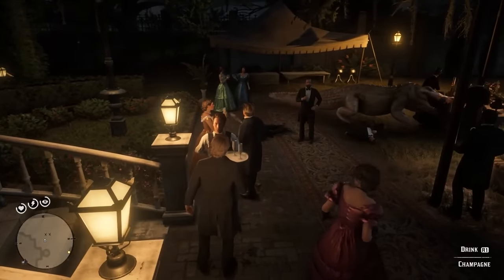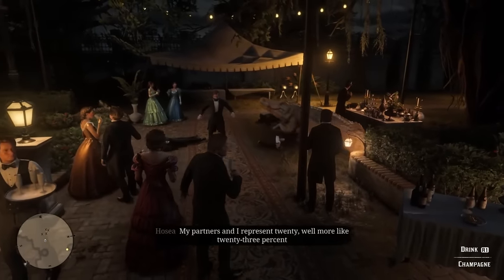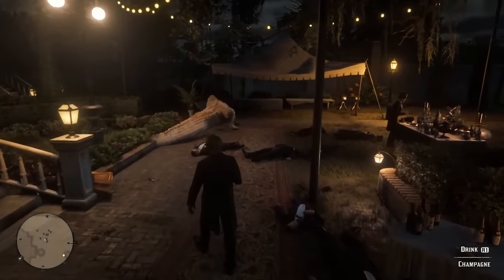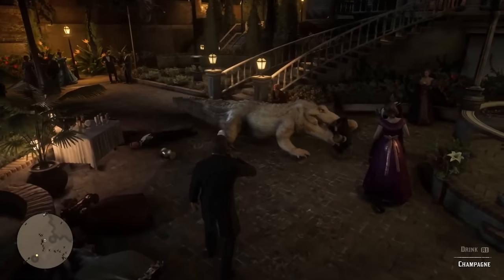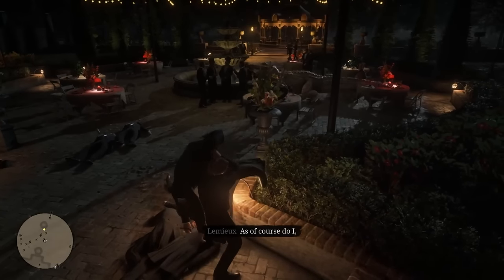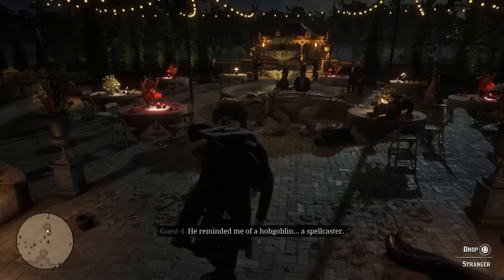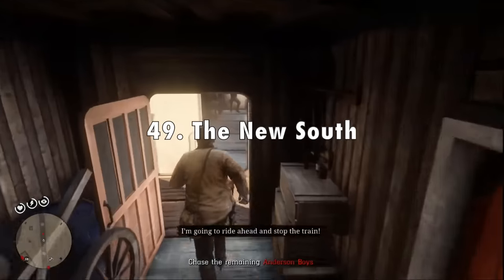In 50th place I've got A Gilded Cage from chapter 4. The mission itself isn't that interesting — you're just walking around a party — but it sets up the rest of chapter 4 really well: the poker game robbery, the trolley robbery, the bank robbery, getting involved with Eagle Flies and Rain Falls, and it introduces Alberto Fussar. The setting also sets up chapter 5, shows how different the Van der Linde gang is from city folk, and really illustrates how Bronte is setting them up the entire time. It's a really interesting story mission but the gameplay is pretty boring, so B tier.